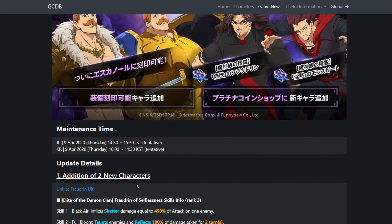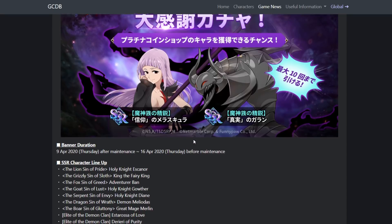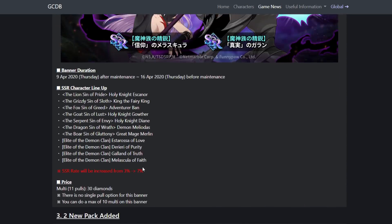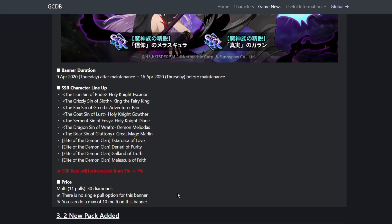Both of these guys will be in the coin shop so you don't have to worry about summoning for them. They are going to have a banner though. It's a 7% rate banner with many good units featured. The banner does not include Fraudrin or Monspeet — they're coin shop only. It's a very difficult banner to skip with so many good units at 7%.